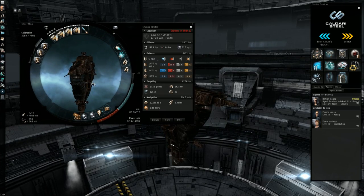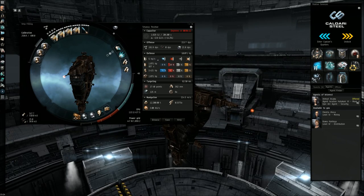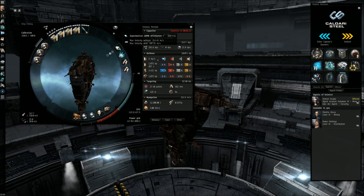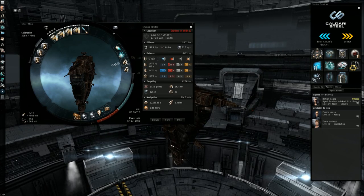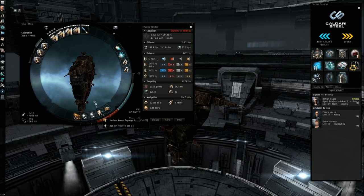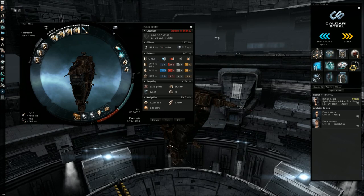For the mid slots, I have the experimental afterburner — though you don't have to use the afterburner, you can install the microwarp drive instead, and that's probably going to be a little more useful. I also have the stasis webifier and two cap rechargers. The cap rechargers keep my capacitor high, and right now it's stable for about 4 minutes of active use of every module, which is usually more than enough.